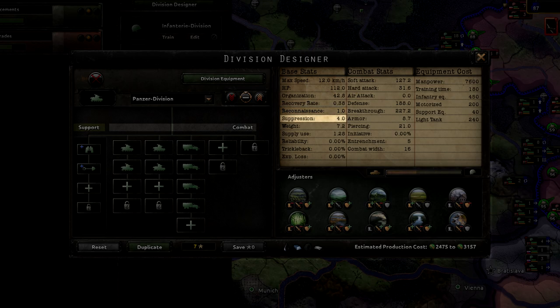Suppression indicates how well this division can reduce resistance in occupied territory. All cavalry battalions can provide two suppression, infantry battalions provide one suppression, and all armored battalions provide no suppression at all. A military police support company can improve this value. Weight determines how many transports are required to move this division across the sea or, in the case of paratroopers, through the air. Supply use describes how many supply points the division consumes. Consider this carefully when creating divisions that will be fighting in low supply areas.